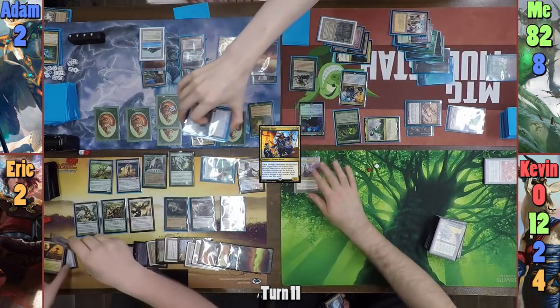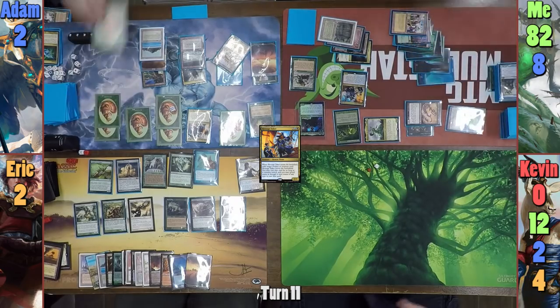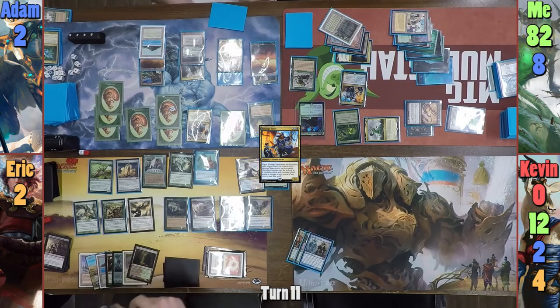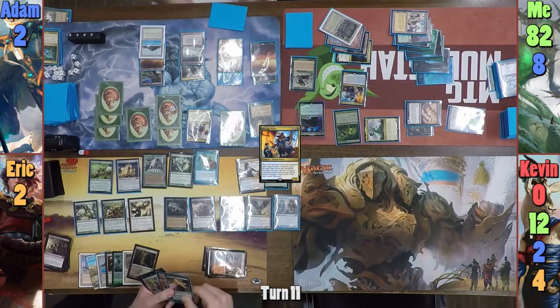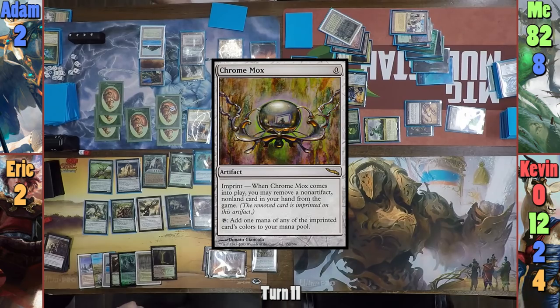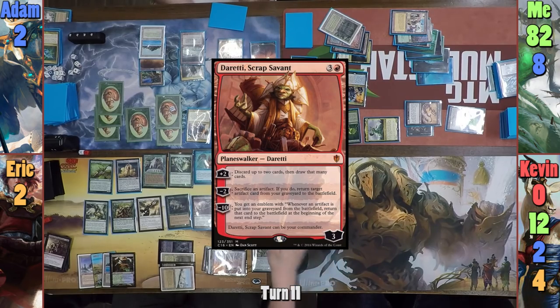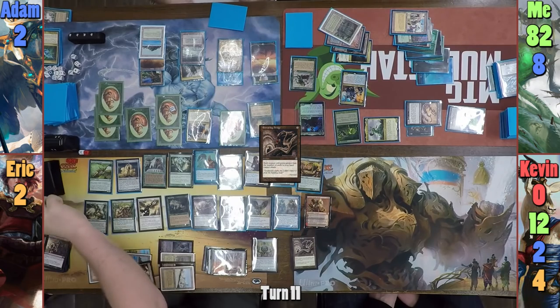Eric looks at my graveyard before starting his turn and recasts Rise of the Dark Realms again. He draws from the Baleful Strix, mills 4 with the Wayfinder, keeping the Steam Vents. He has the image come in as Kokusho, and the rest of the creatures hit the field, even if it does spill over to Fred 2's playmat. Eric then casts Chrome Mox, imprinting nothing to draw from the Jhoira trigger. He plays a Taiga as his land for turn, then casts Dreadhorde, drawing from Jhoira. He drops an Isochron Scepter, and I wonder why everyone in Montreal seems to be playing this card now.